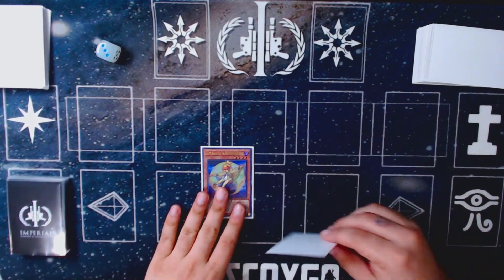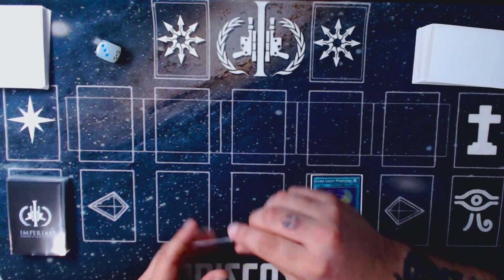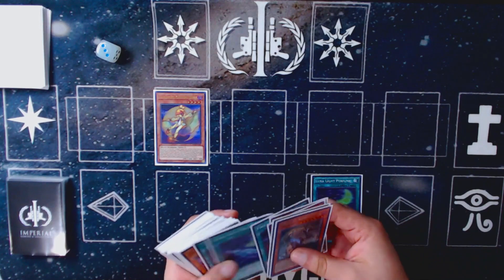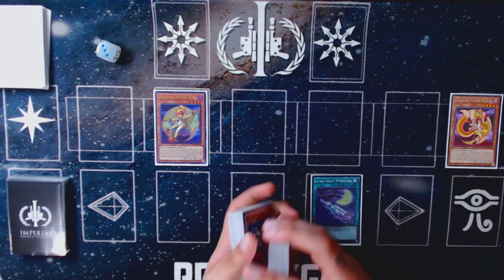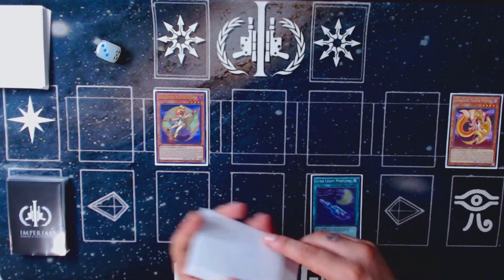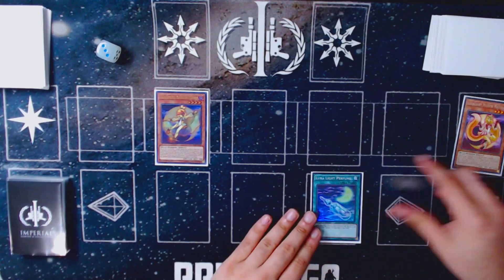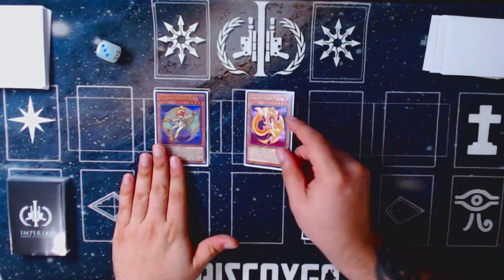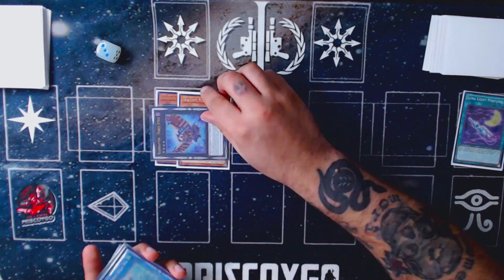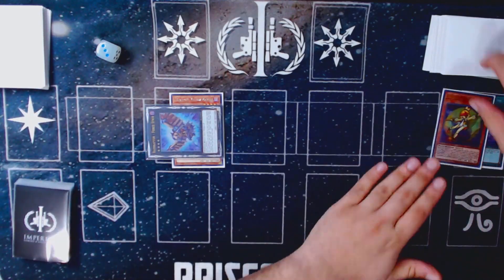Alright, so we've got our Kaleido Chick and Perfume here. You're going to normal summon your Chick, then use Chick's effect — she sends a Lunalight monster from the deck to the graveyard as cost, and then her name essentially becomes that card. So she's considered a Yellow Marten on the field right now, which is fine. Now we're going to activate our Perfume, special summon the Yellow Marten, overlay, and go into our Force Strix.